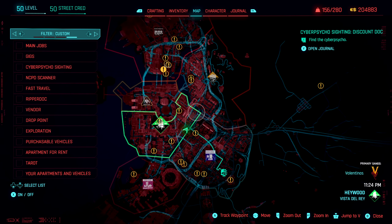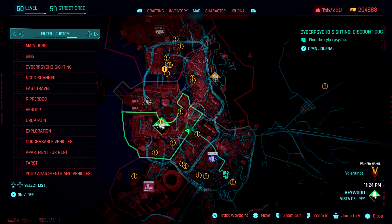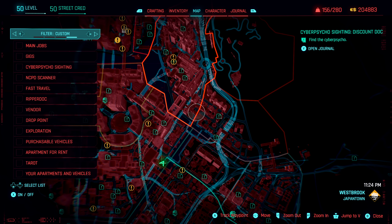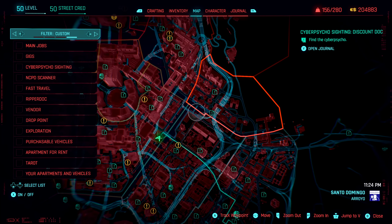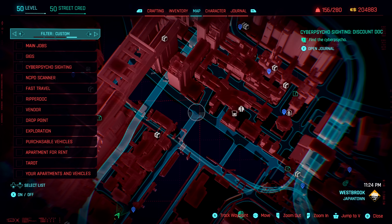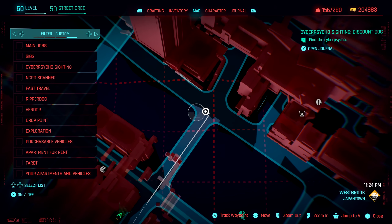If you want to try this for yourself, come over to the map right in the center of Night City, between Heywood and Westbrook. There's a little river running between these two locations where they all meet. Zoom in and you'll see a bypass going across the road — come down from there and at the next T-junction, put your marker. It's located on the left street corner just there.